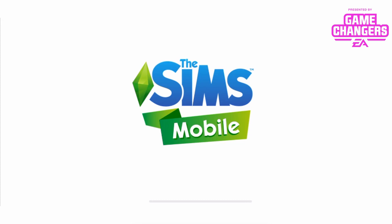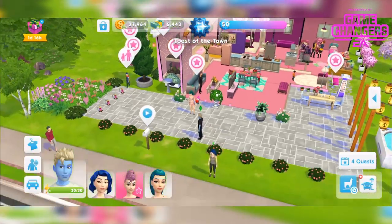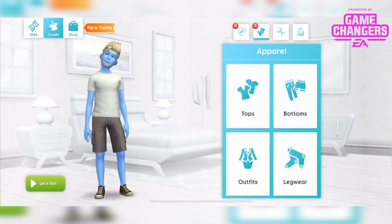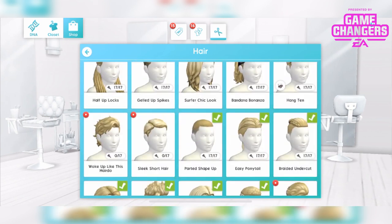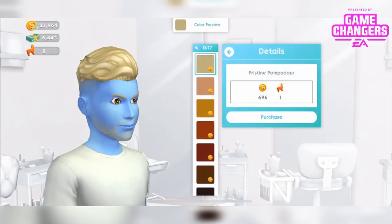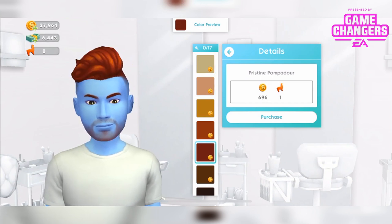I just think it's disgusting that you work through a quest and you work through a career to unlock something, but then you have to pay for it. Ridiculous. Anyway, the men's hairstyle is again in the shop, and it is the pristine pompadour — lovely. Again available in different colours, cheaper than the female mohawk.